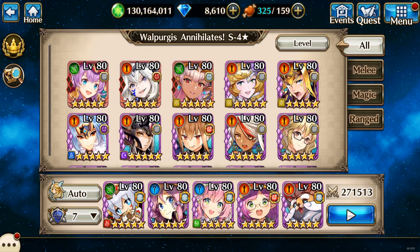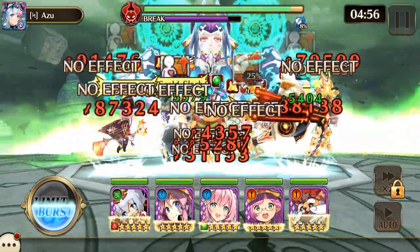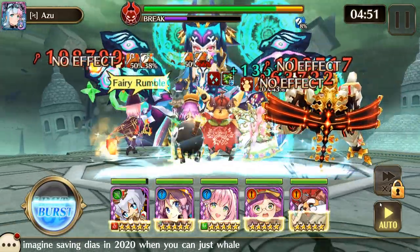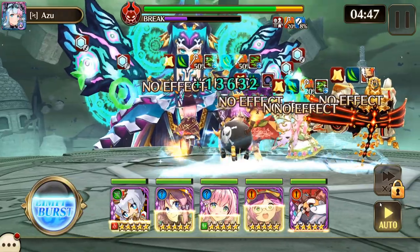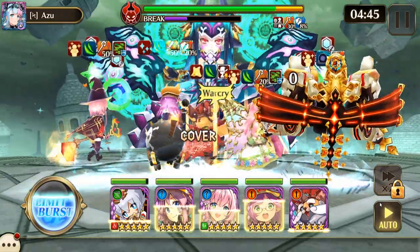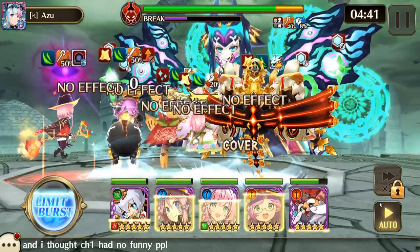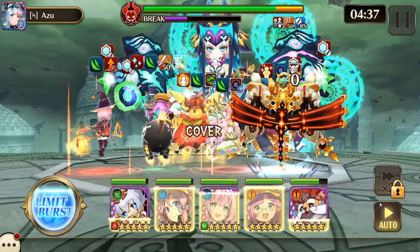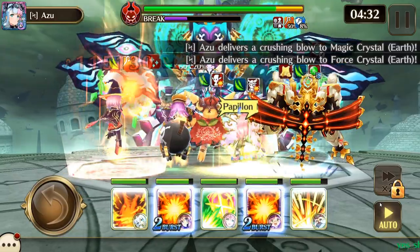Alright, here we go. This one is a pain. Honestly, it's not that much different from S3. It's just you are kind of incentivized to use airborne enemies, because grounded enemies will get hit with the skill gauge down, some slow, exhaust — they get CC'd. So my whole team is airborne.